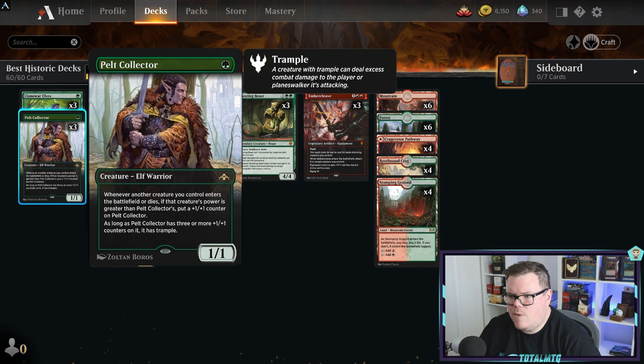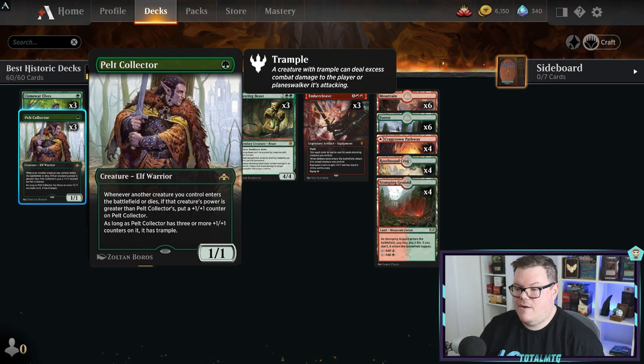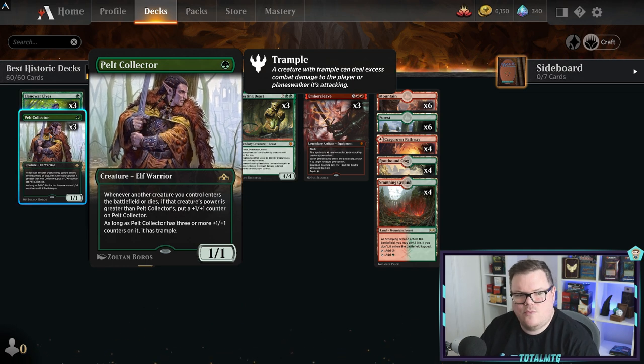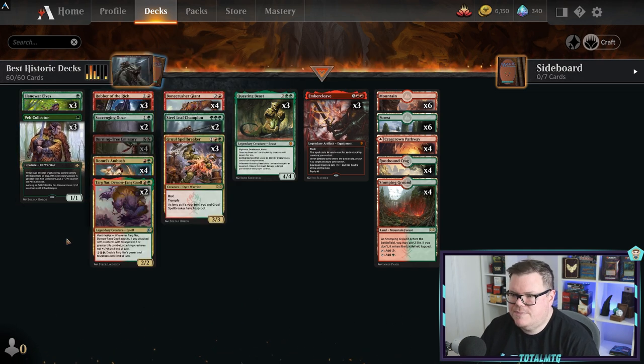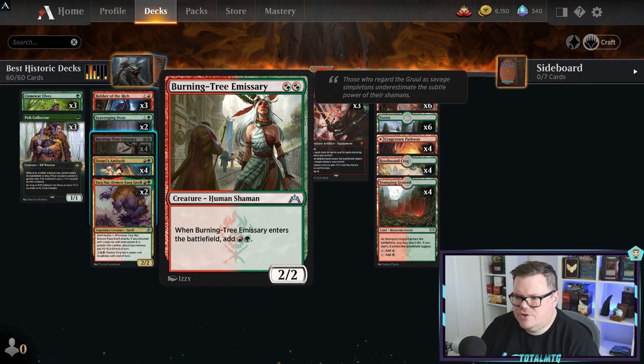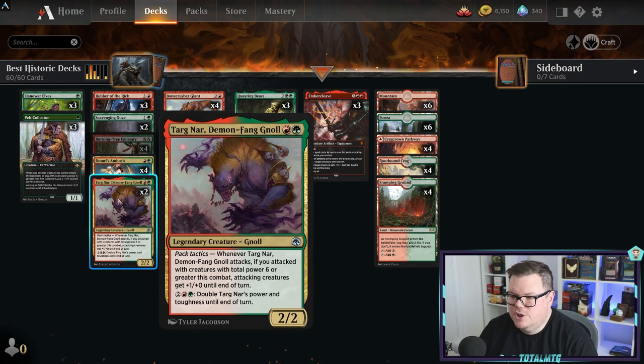It's just such an aggressive deck. You've got Llanowar Elves for ramp and Pelt Collector - a great one-drop that gets bigger when another creature enters the battlefield or dies with greater power, putting a plus one/one counter on it. As long as Pelt Collector has three or more counters it gets trample - pretty easy to achieve in this deck. Robber of the Rich is another aggressive card, Burning-Tree Emissary was banned and then unbanned in Historic, and it's just a very strong card.